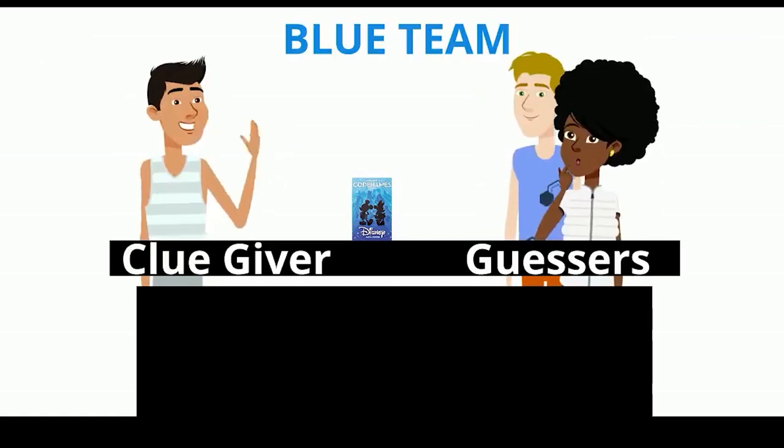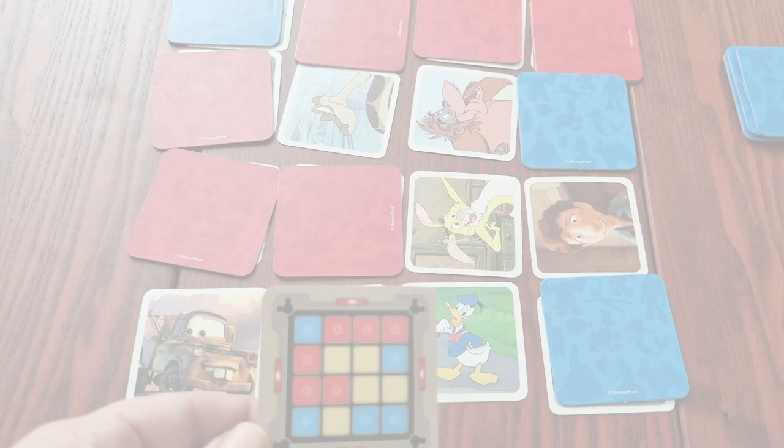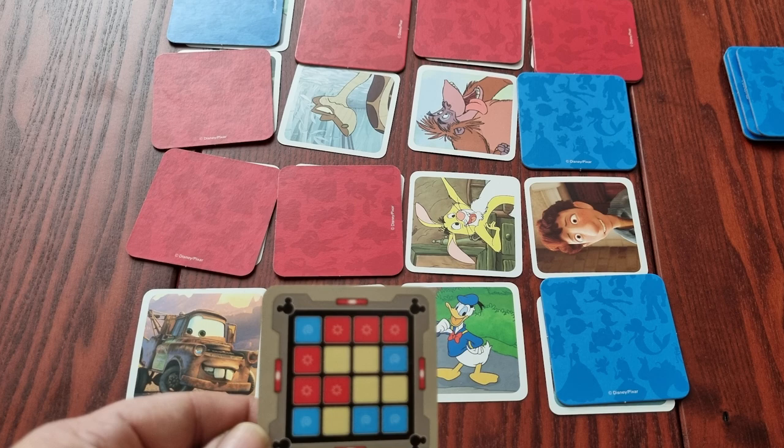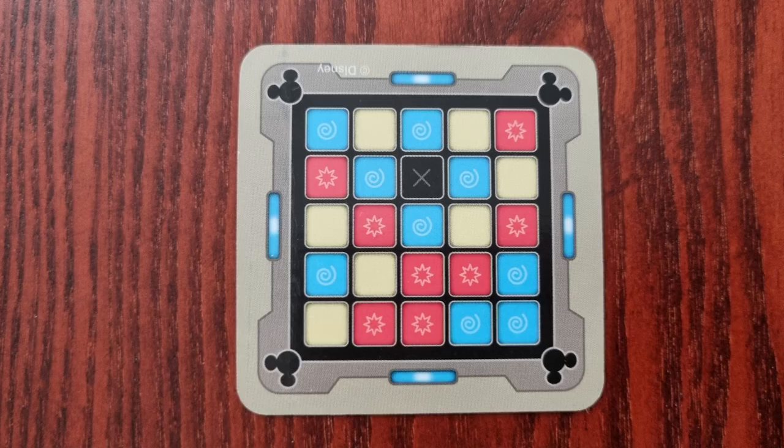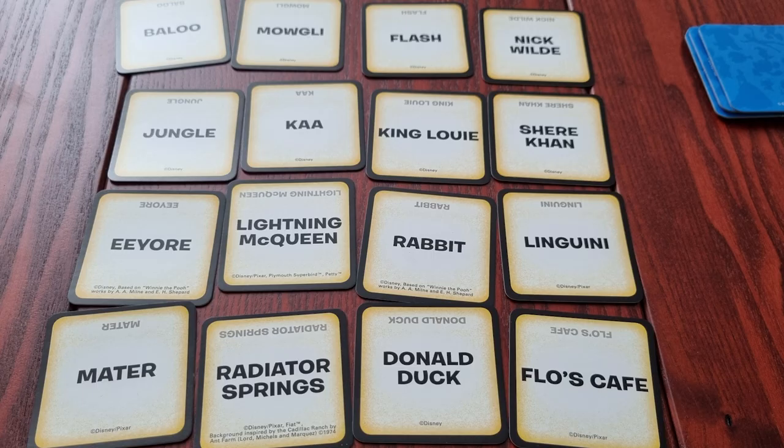Now the opposing team takes their turn following the same rules: one word clue followed by one number. You keep following this pattern until one team is able to uncover all of their symbols, and that team is the winning team. When playing the advanced 5x5 grid, you will see that one of the spaces is marked black. If a team guesses this square, they automatically lose the game, so be careful that your clues might not be mistaken for whatever character is in that position. Another way to set up the game is, instead of using the picture side of the treasure cards, you can use the side that just has words, which might also make it extra challenging.